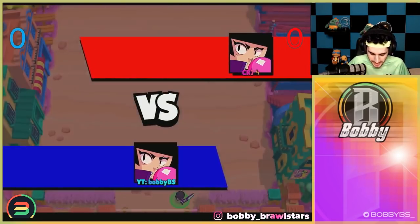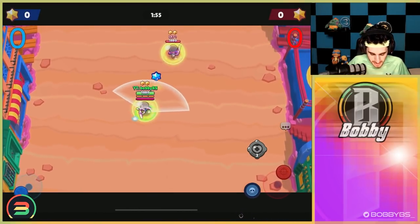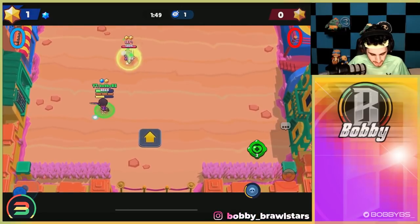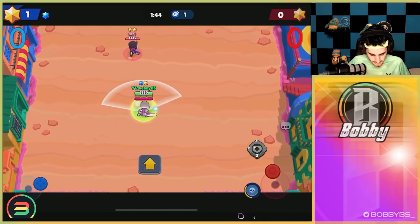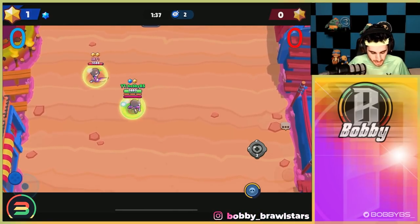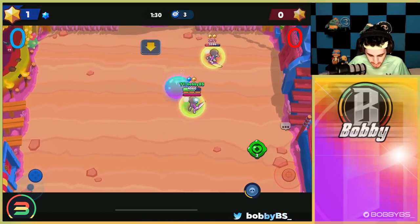Here we go into the third game — we're going up against CR7. You guys probably know CR7, he's been in a couple of the videos helping me out. We just got his rank 35 BB yesterday, so really smart strap by him for picking BB. He's got that BB all warmed up, going right at us. BB 1v1s are a little bit strange, but I'm sure we can pick this one off. It's not like Brock or Colt where it's just purely skill-based.